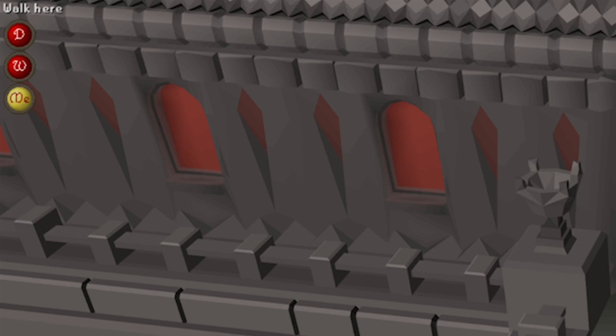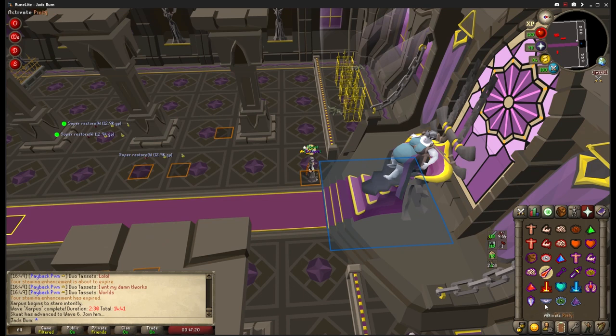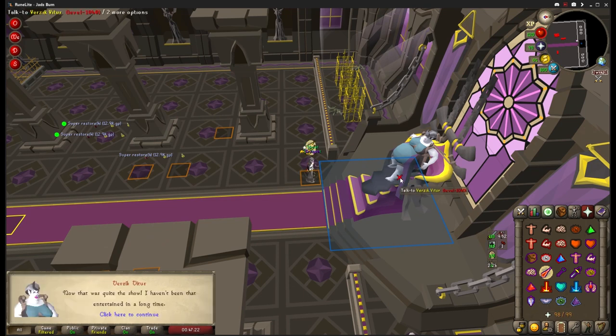The convention for using the staff is to always go in orb order. My teammate whose name starts with D is first, so he will start the fight. I am third, so I will pick up the staff after the second person, spec twice, and drop it to the fourth person if there was one, and so on. Once the last player in the orb order goes, it wraps back around to the first person. If you are not first in orb order, start by spam clicking Verzik until your first attack hits.